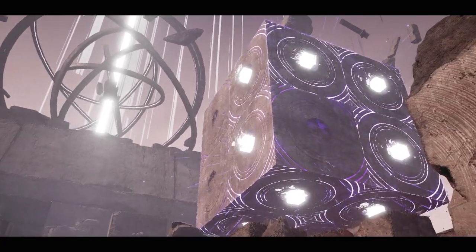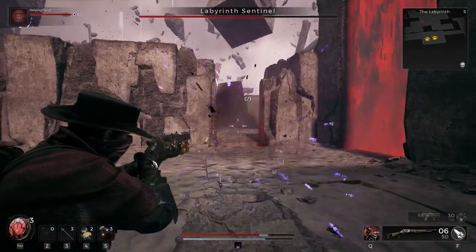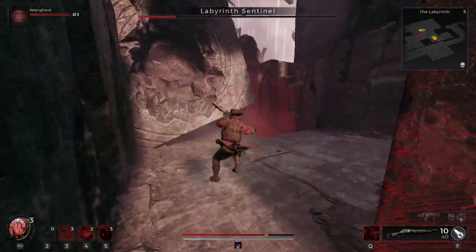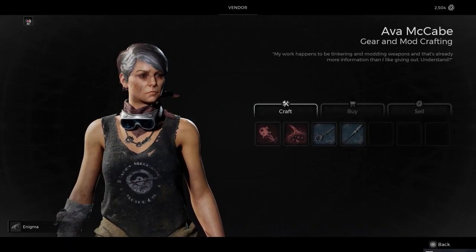We were able to get our Enigma crafted and ready to go before we fought the giant cube bosses in the Labyrinth. At this point, you can hightail it back to Ward 13 and go talk to Ava. As long as you've got 7 Luminite Crystals and some scrap, you can go ahead and grab yourself this beauty of a handgun.